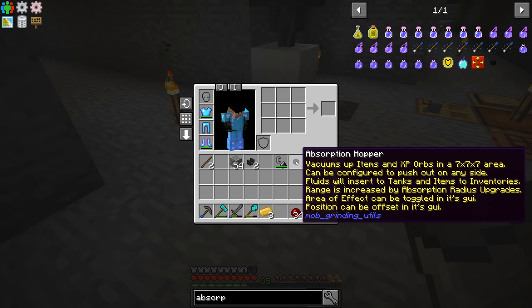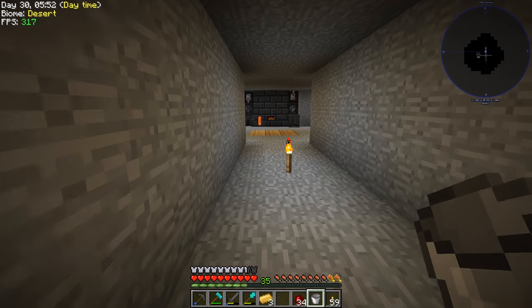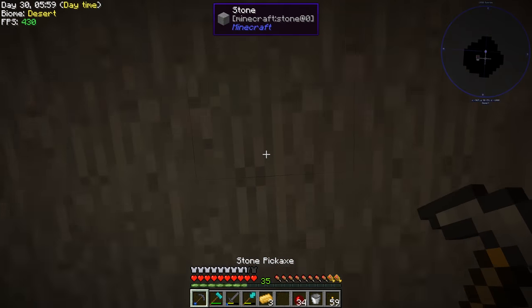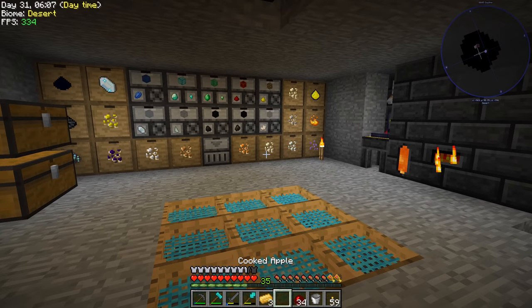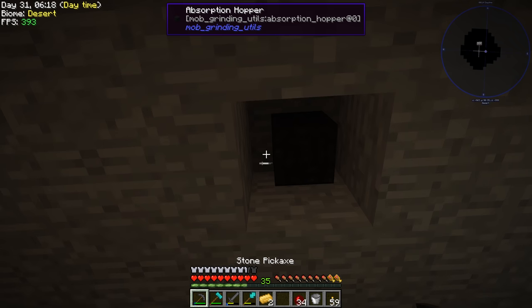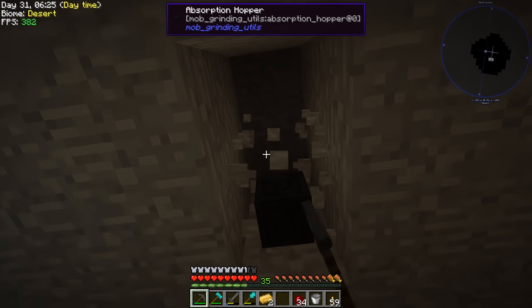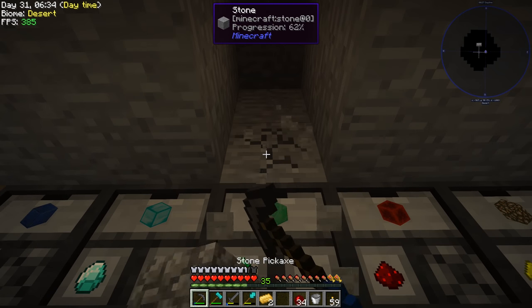The absorption hopper can be configured to push out on any side. We need a way to transfer items from it into our drawers. I think we can stick it right here above the sifting area — if I throw an item on the ground it immediately gets collected. This needs to go into some kind of item routing. I think what we'll do is put a controller slave nearby, but this absorption hopper takes up a full block even though it doesn't look like it, which makes placement a bit tricky.